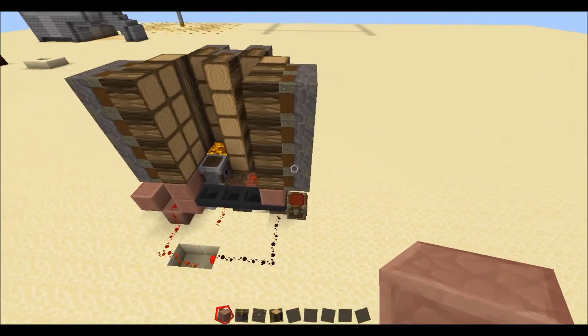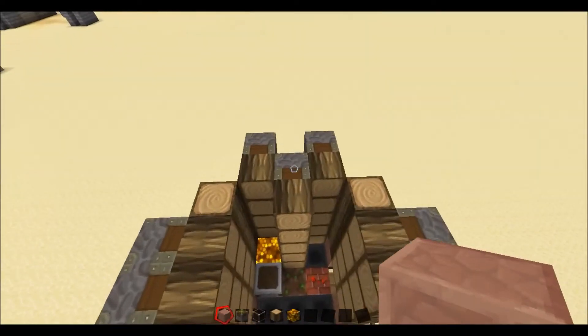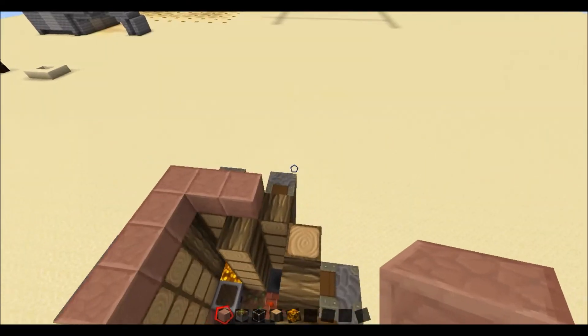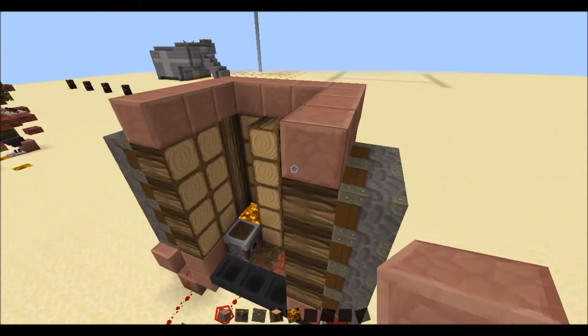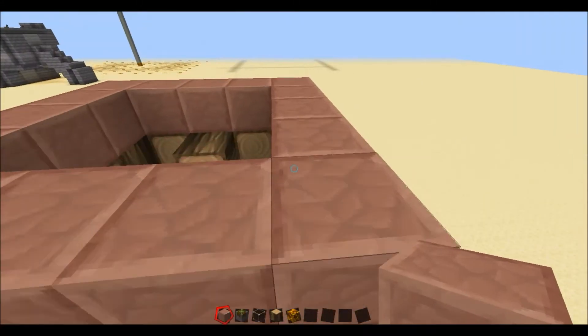Now we're getting to wiring the crusher bit up. Actually, before we do that, what you want to do is come to the top here and put a roof on it. Make sure to stop any of those big trees from getting in there. Just want to make a 4x4 ring and then just fill it in with any block.